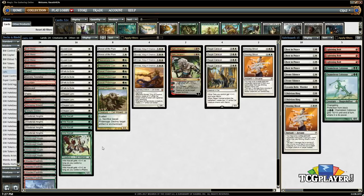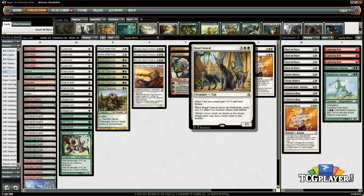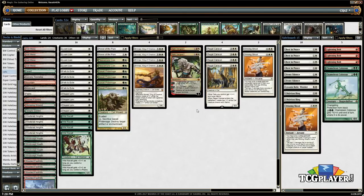It's a deck that I built this week, after I was playing against someone online who played this cat lord against me. It was in a mono-white Soul Sisters shell, and it was pretty cool. This card really impressed me and gave me some ideas — I think it actually has the chops for Modern.